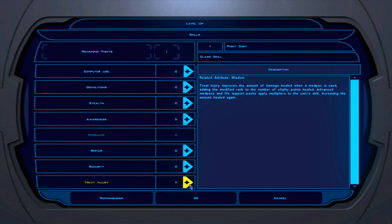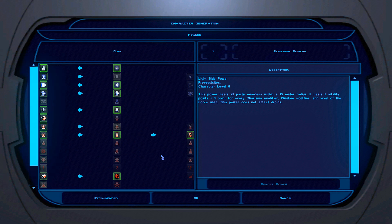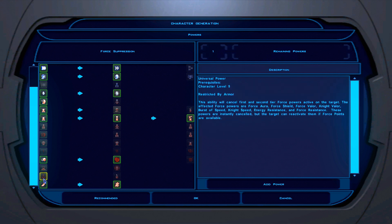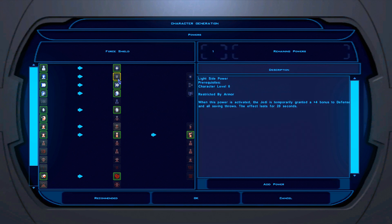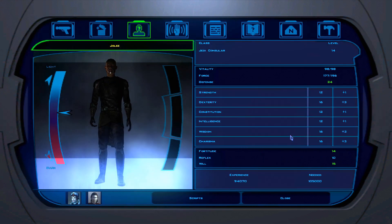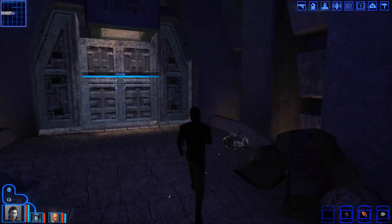Treat injury — that's the point. Let's level up Jolee. What force powers can he do? Not speed, not valor. What level are we — 13, 14? Not wave drain. Force suppress — it's universal. Maybe I'll take force suppression so I can debuff Sith bosses. Force resistance, or this? It's light side. I'll take this one. As opposed to stasis — yeah, we're taking this, fuck it.